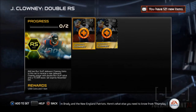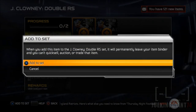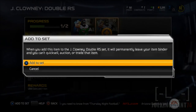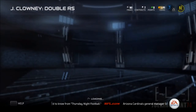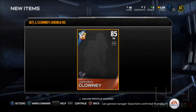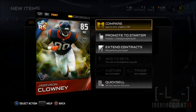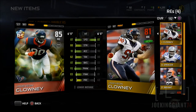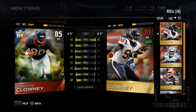You'll also get 1,000 coins plus the 85 overall Jadeveon Clowney. Now we're adding the cards — the first one cost me around 8,000 and the second was around 9,000, so you need at least 20,000 coins to get good bids. There it is — we got the 1,000 coins and Jadeveon Clowney. I finally have this beast!